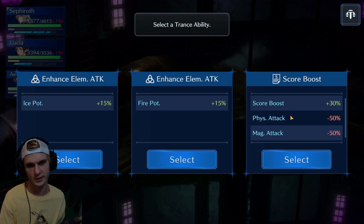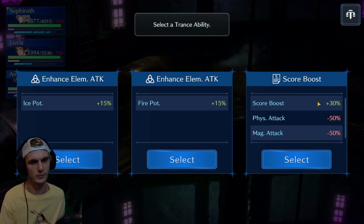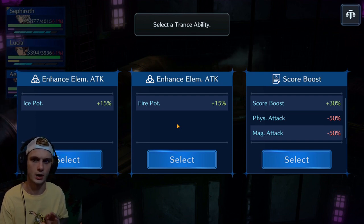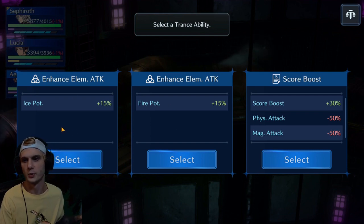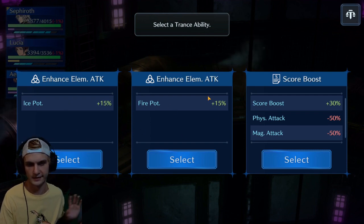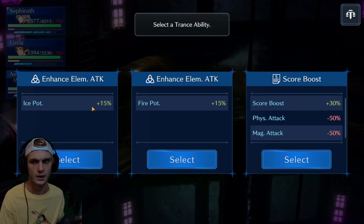I've been finding my score has improved a lot more without taking the score boost and actually just killing. Because the thing is — without taking this for the score boost, you're going to get the score boost out of damage given anyway. The more damage you do, the higher score you get and ultimately a higher rank. So this is going to do what the boost is already doing. There are more enemies in this dungeon weak to ice than fire, depending on your party, because it's going to be different for everybody.